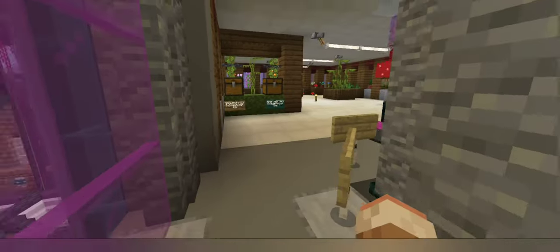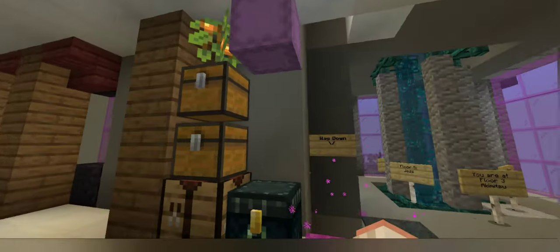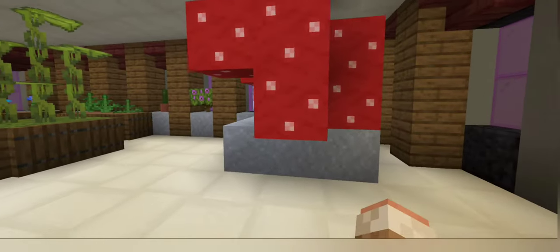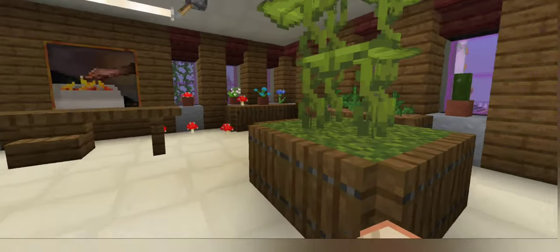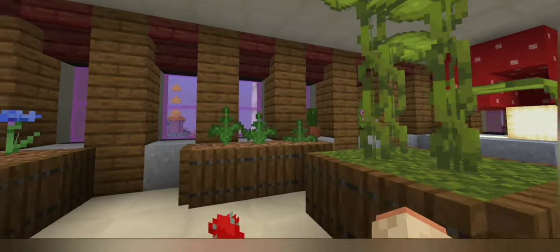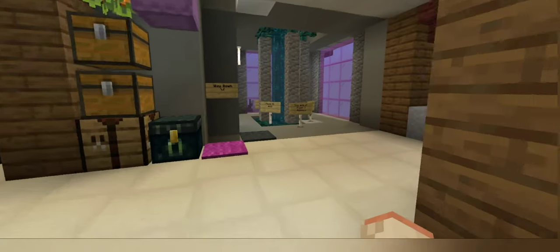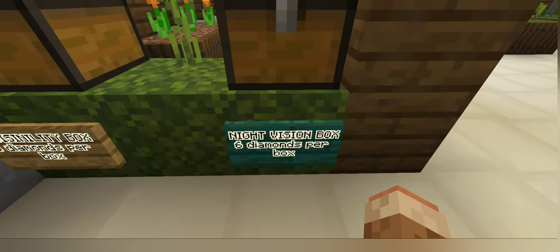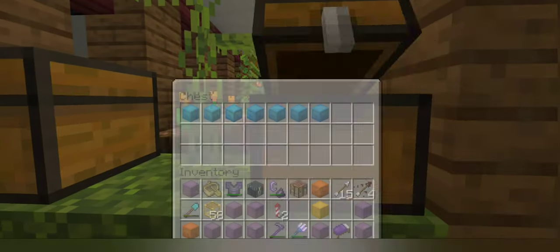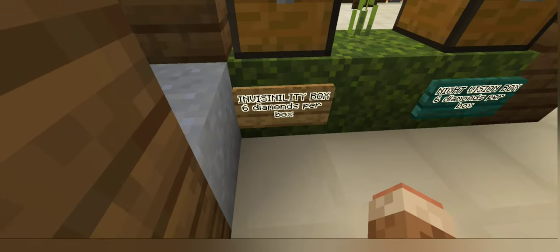We're going to go up to Akimitsu's floor, who actually just finished designing a potion shop. Nice lights, Aki. I like that. Some nice displays and stands. You get a funky mushroom. Drip leaves. Beautiful, dude. And if I recall correctly, this is a potion shop. Night vision box - six diamonds per box. Oh, that's really good. I'm going to have to come back and grab some of those. Invisibility box for six diamonds per box.